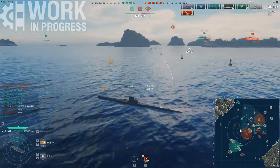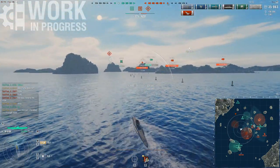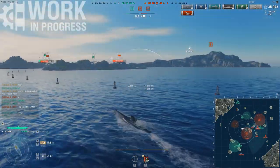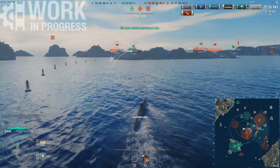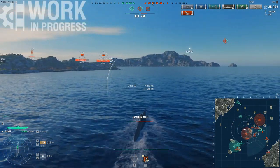Not only do you get spotted on the minimap, but a small pulse is sent out from your last known position on the minimap. This might be an issue especially for the average player because people kind of struggle to pay attention to the minimap. Another thing to keep in mind is capping. The concealment on subs is great — even on the surface your concealment is only five kilometers — but you can only cap objectives if you are on the surface.